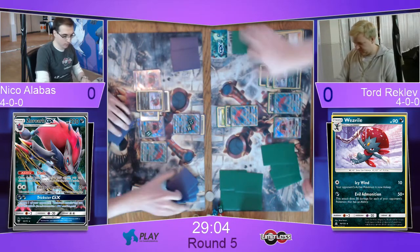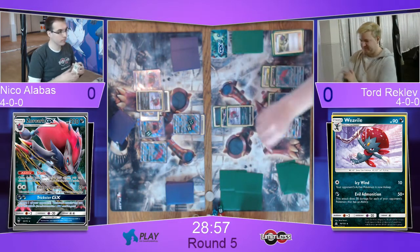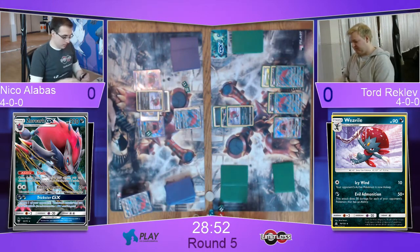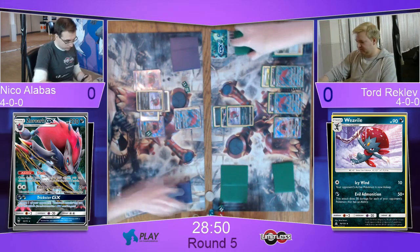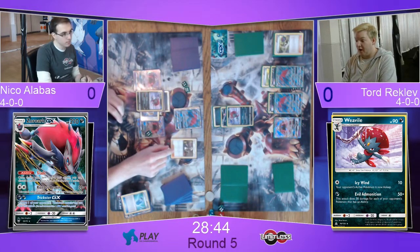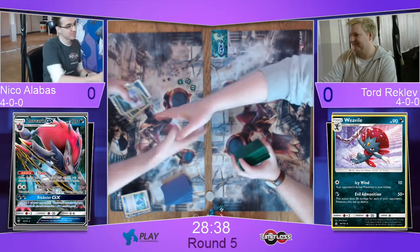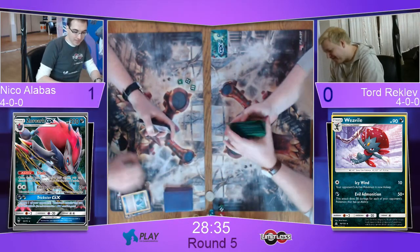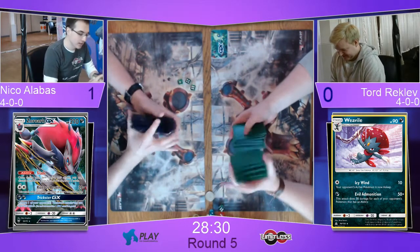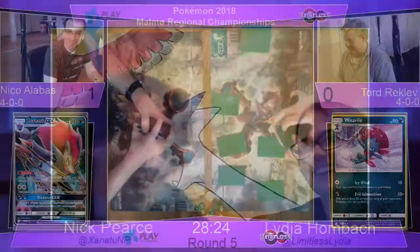Late game N's are always pretty strong, especially because by playing it he's basically committed to KOing Niko's Zoroark, and so Niko will only have one trade. That makes drawing out of the N a lot less likely. This means he's going to draw two cards off the N, one card off his turn, and then two cards from trade. In comes the Weavile and there's Evil Admonition getting the KO on Zoroark. Now they are both down to two prizes. And there Niko goes — the one trade he has, starting an Evo Soda — there's a Guzma, and so that's going to be it. That's game one!